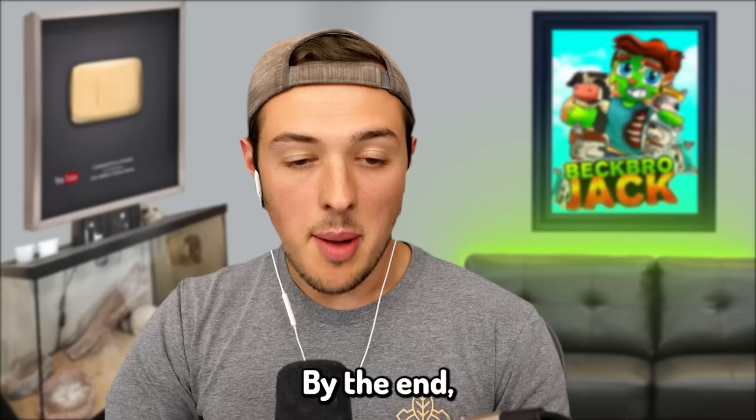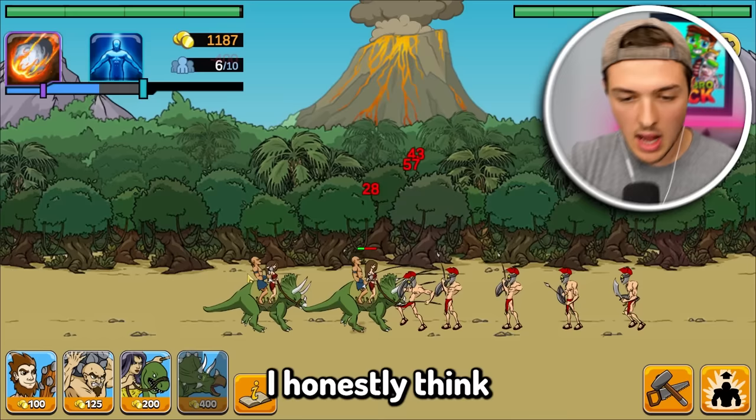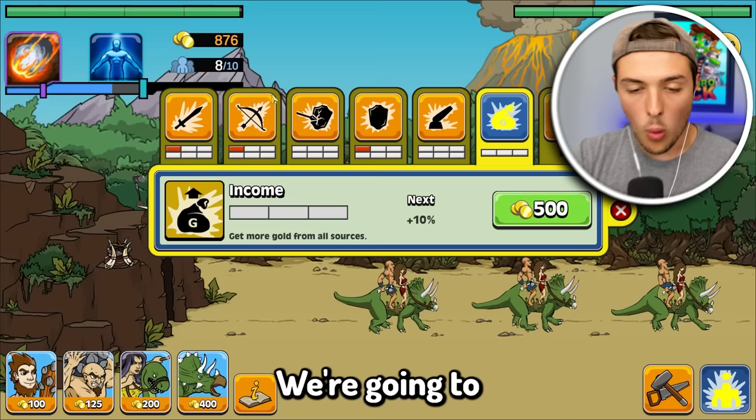By the end, I'll be evolving my base to be the most futuristic base you've ever seen. Right now we are stuck in the caveman stage, but eventually I'll have robots coming out of here like Tony Stark. I honestly think we could win this entire thing by sending out Jeff the dinosaur. Wait — they evolved! They're gladiators. We're going to need more money if we're going to upgrade and get pure white quartz like the other team has.